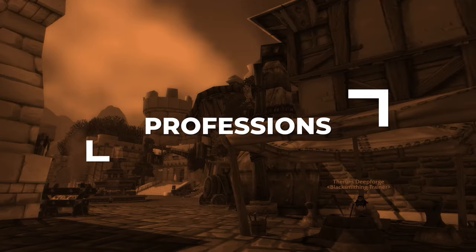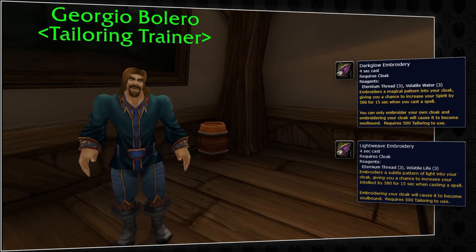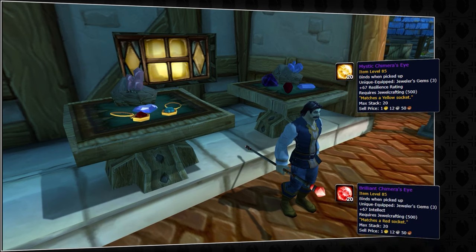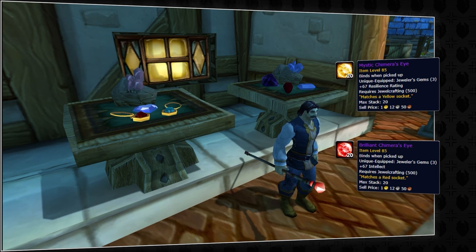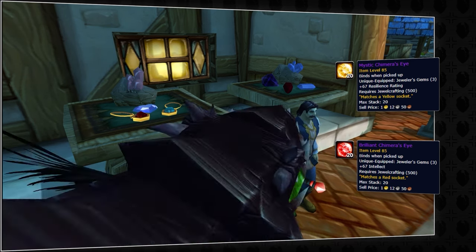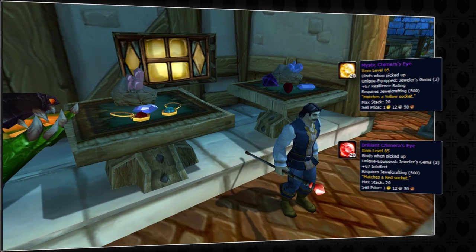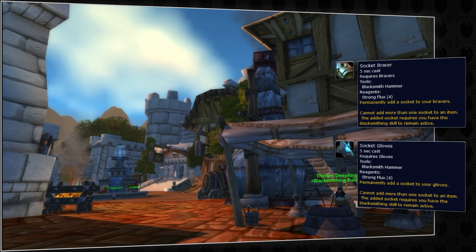Professions matter in Cataclysm, and you'll want Tailoring and Jewelcrafting. Tailoring provides Dark Glow Embroidery for a massive Spirit bonus, helping you avoid going out of mana in long matchups. Jewelcrafting lets you use Chimera's Eye gems — Brilliant Chimera's Eyes by default for more healing, or Mystic Chimera's Eyes for more resilience if you're struggling to survive, though as a Holy Paladin you likely won't be targeted outside of Melee Cleaves in 2v2. Blacksmithing is a viable alternative — slightly less stats in Season 9, but better in later seasons with access to Epic gems.